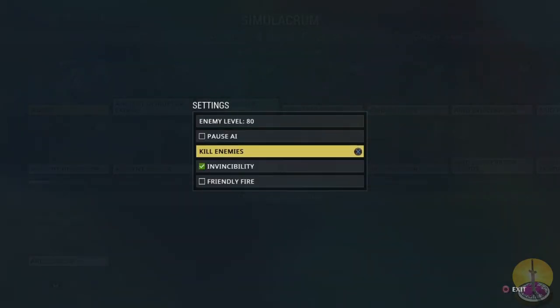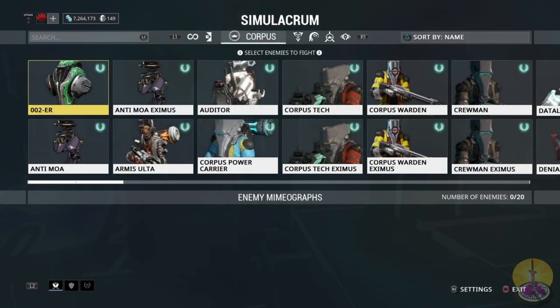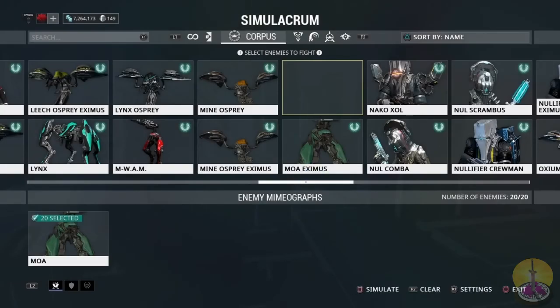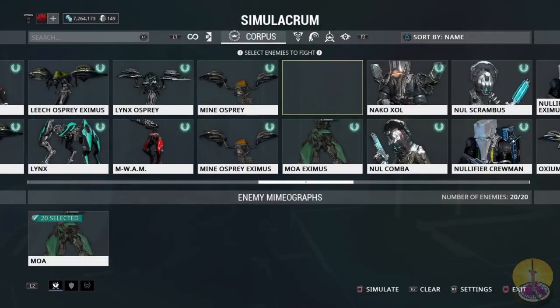I did pretty well against Grineer, at least against a small group. Against lots of them might be a different story. Let's go against some Corpus — I'll take 20 MOAs and jack them up to level 100. Level 100 will probably be a little less challenging, but I think it'll get my point across.